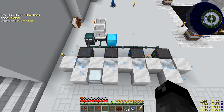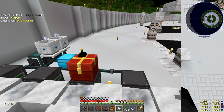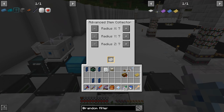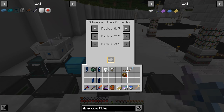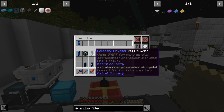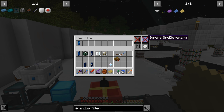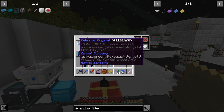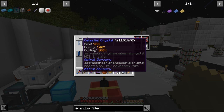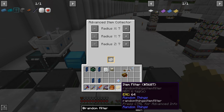This seems pretty simple to do for collecting an item. We have an advanced item collector and you can put a filter in here. We have an item filter set to ignore metadata - that's the slash zero, which we don't care about. The ore dictionary doesn't matter since they're all the same type of item. We're only concerned about NBT data: size 900, purity 100, and cutting 100. Those are the only particular crystals we want.